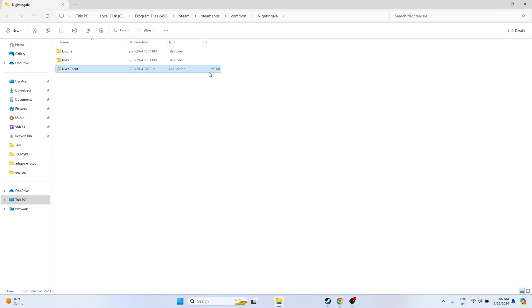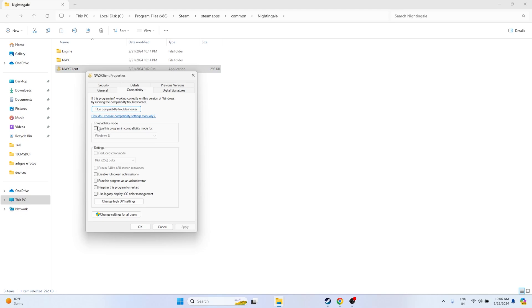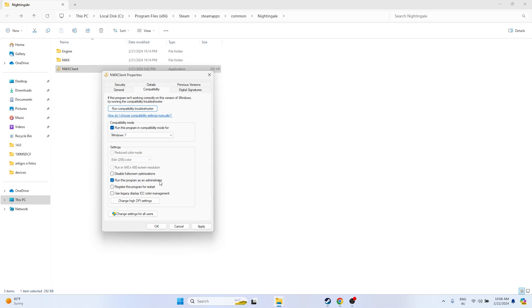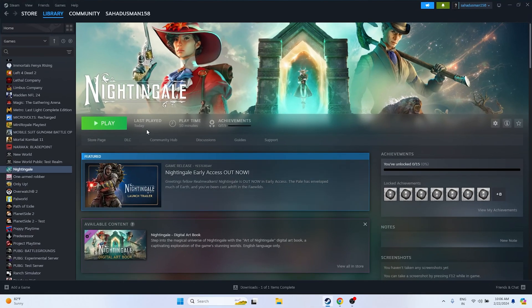Still if it's not working, we need to run the game in compatibility mode and as administrator. Right-click the game executable, go to Show More Options > Properties > Compatibility, and check 'Run this program in compatibility mode', setting it to Windows 7. Click Apply and OK. Then right-click again, go to Properties > Compatibility, check 'Run this program as an administrator', click Apply and OK. Close everything and try launching the game.